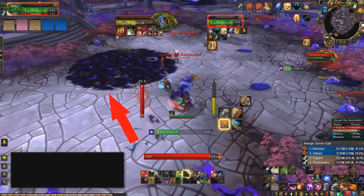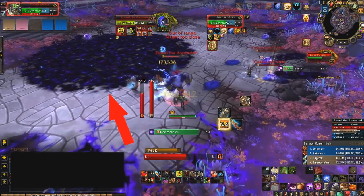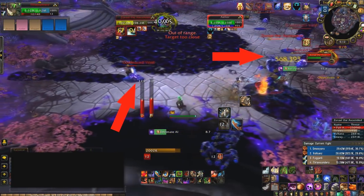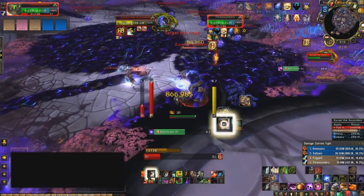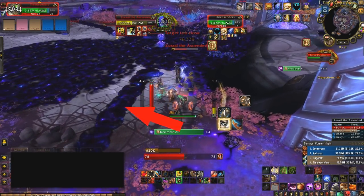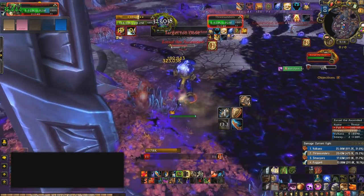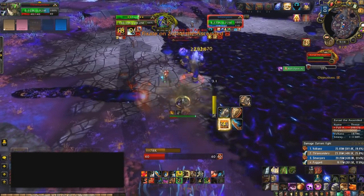He also starts spawning a void zone underneath the boss. This void zone will damage you and buff the boss, so move him out of there and continue tanking in a new area. This will also spawn adds. These adds can be stunned, snared, rooted — any CC can be applied except hard CCs like polys and saps. DPS them down as quickly as possible, as they leave a trail of void zone behind them. If they reach and touch the boss, they will explode dealing large AOE damage to everyone. Adds are the number one priority during this step.